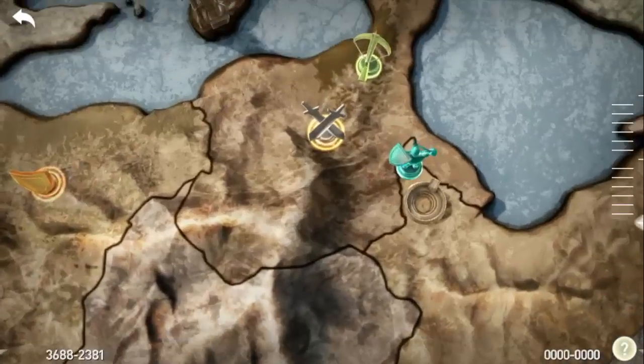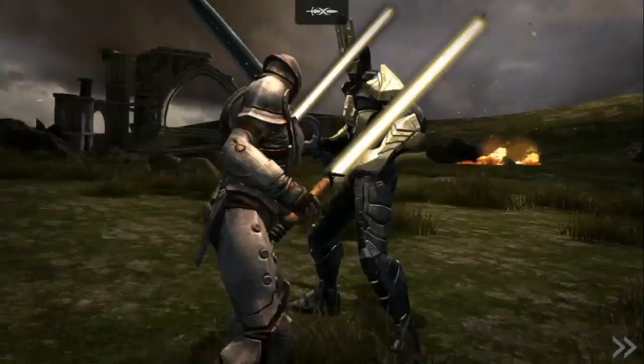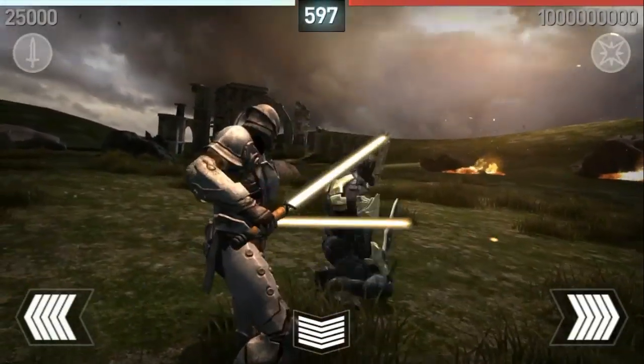What's going on guys, Tywin here bringing you a video about the current Aegis tournament for the Squee Ring. It's a ring for Issa — it's a bunny rabbit, it's weird looking — but it's an exclusive Aegis tournament ring.